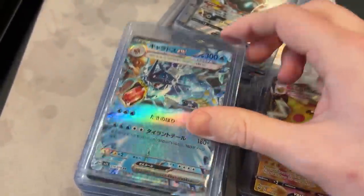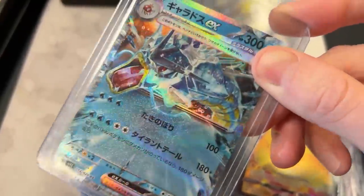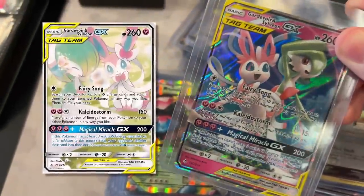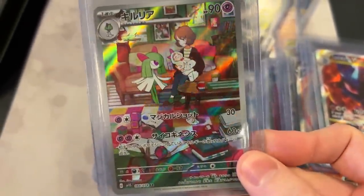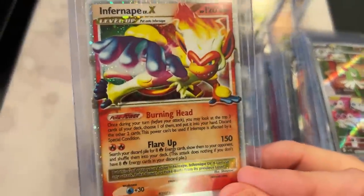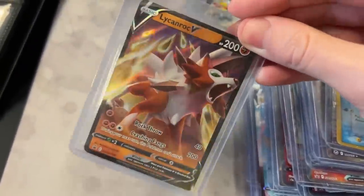Pikachu VMAX. Gyarados from Scarlet and Violet, the Japanese version. Oh, one of my favorite tag teams right there — Gardevoir and Sylveon GX, the alternate art version of this card. It is beautiful. It tells a story — you have the entire evolution line. We got Infernape Level X right there. Regidrago — just pulled a second one of those the other day. We got Mimikyu and finishing on a Lycanroc.